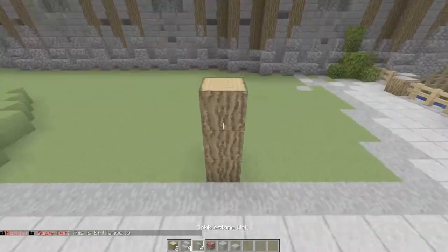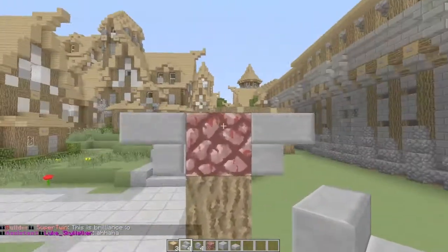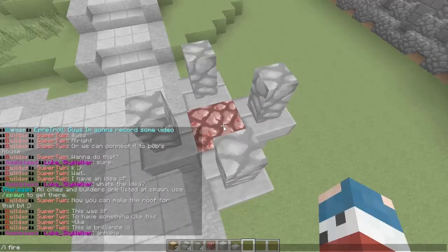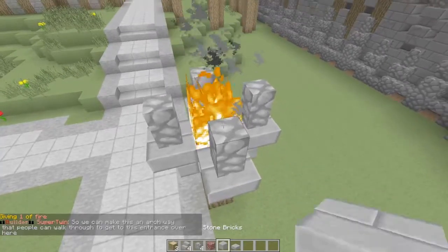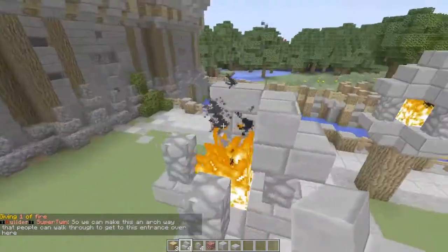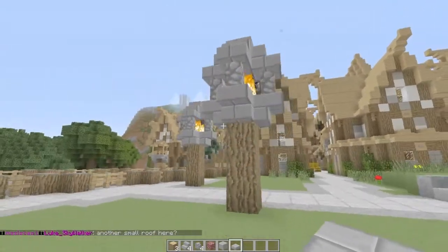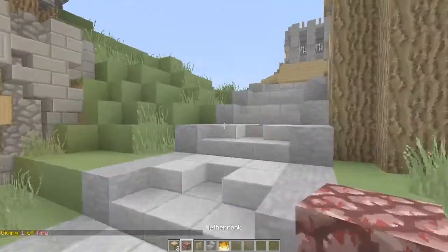You're going to put your three logs down, put your netherrack on top, then put your stone brick stairs all the way around underneath upside down. Put cobblestone walls on top, and now you're going to get your fire and place it on top. Now create another layer of stone brick stairs all the way around, place your stone brick inside, and place a stone brick slab on top. That is your first street lantern.